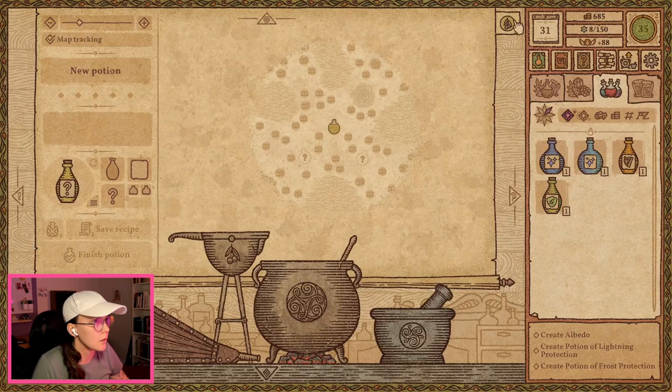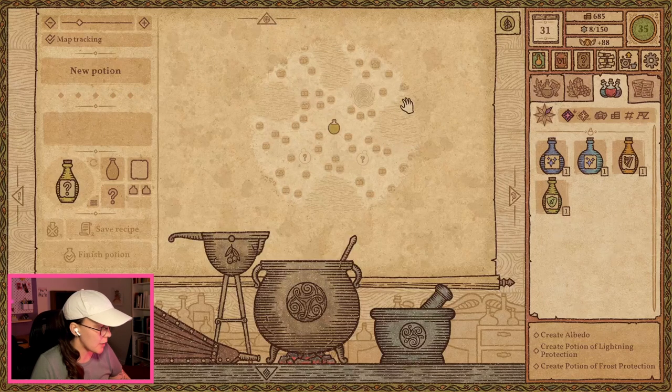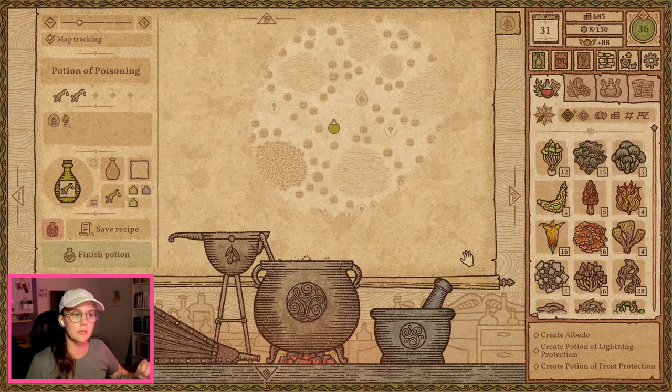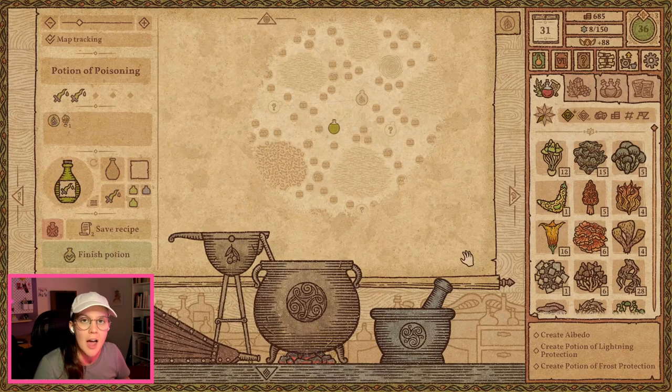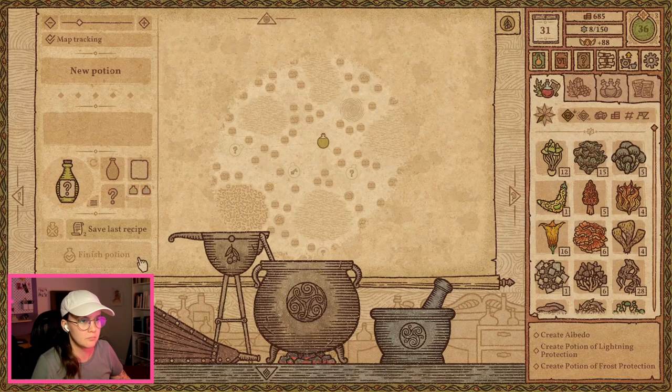From what I was reading, the lightning and frost protection are easiest to access via the oil map. So let's explore the oil map a little bit too. Why not? The good news is that I just created a level two potion of poisoning with one ingredient — one singular ingredient. The bad news is: how did I not figure that out sooner? It's fine.